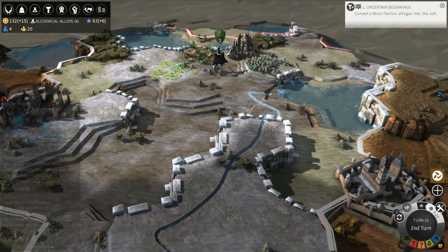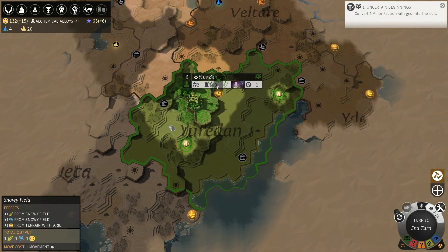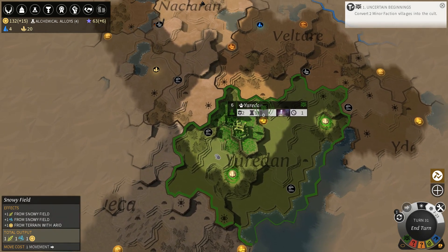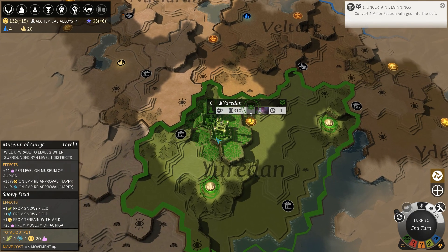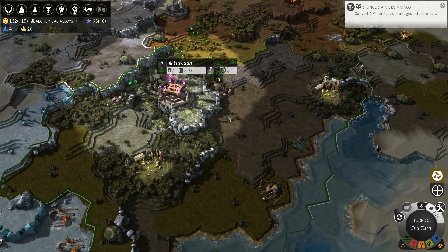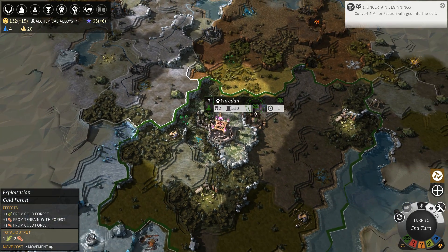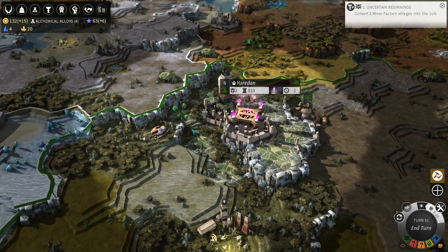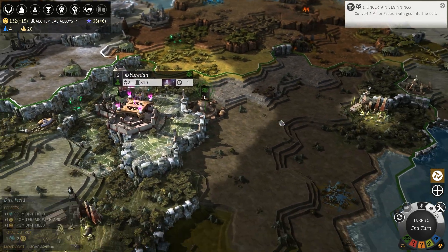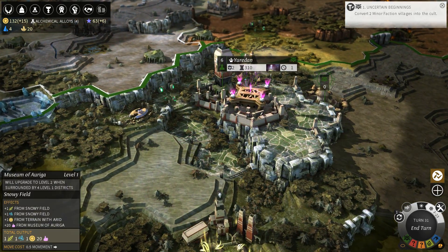I'm pretty sure I went into Hard. I don't think I stayed at Impossible or whatever the one higher than that is. And I don't think it resets itself now that I got the Guardians DLC. So I'm playing Hard and I'm doing pretty good. I think that's a good start — Museum of Auriga, nice little pretty building there.